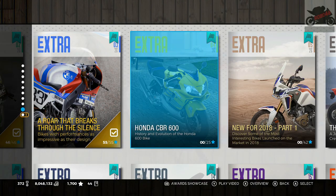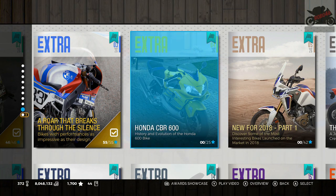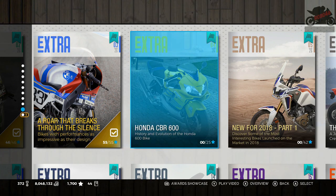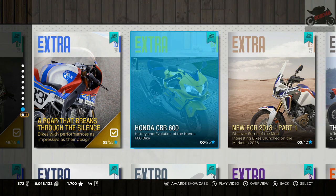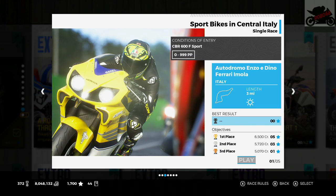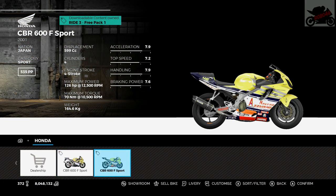Hi guys, Robboe46 here. Welcome back to Ride on the Xbox One X. Let's continue with our DLC playthrough. We're going on to the next pack now, which is the Honda CBR600 F Sport. The category is Honda CBR600, five races to do. First one at Imola and we will be using the CBR600 F Sport.